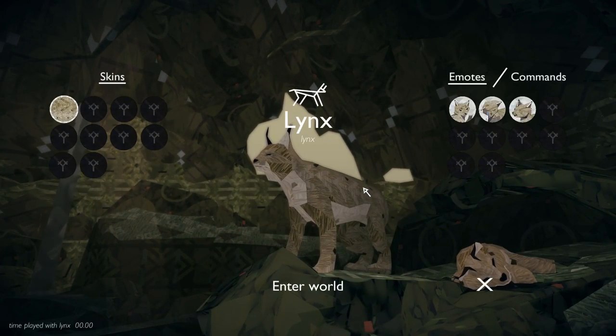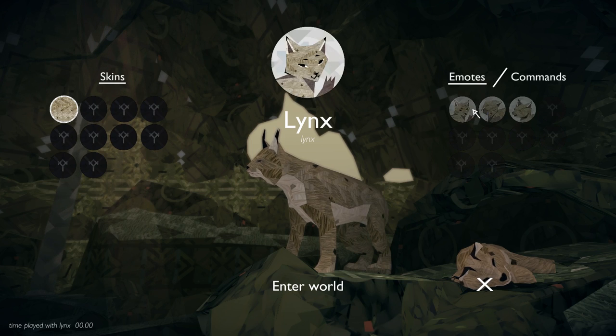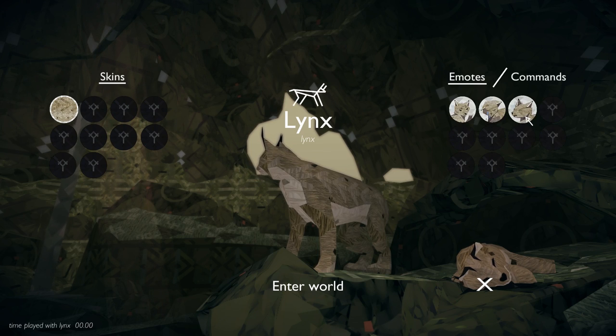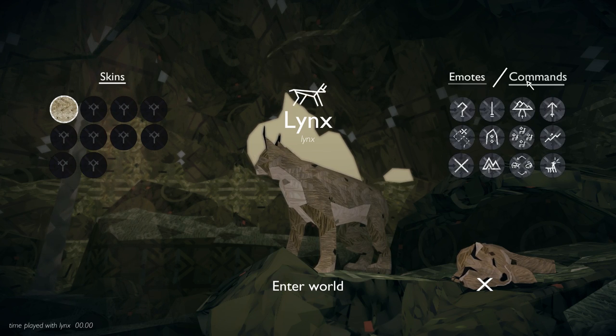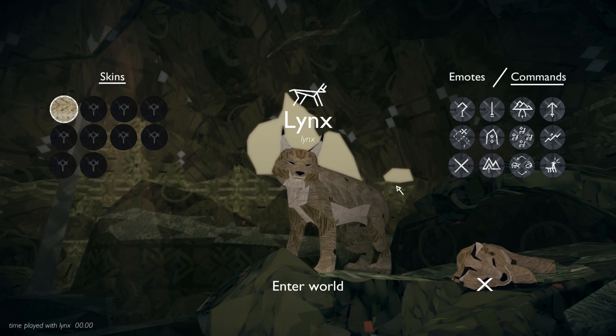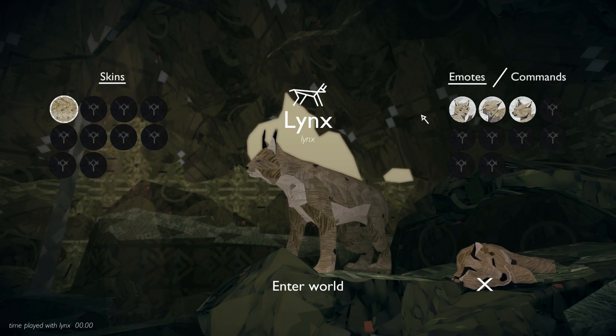Actually we need to pick the Lynx because, of course, we love cats on this channel, so we have to pick the Lynx from Shelter 2. This is actually our Lynx mother, and we only have one skin to use with her. There are some emotes she can use — a little waving emote and a crying one, which hopefully we won't have to use. And then a little smile, which is adorable. I'm not really sure what these commands are exactly, probably to help tell people where we're going, because there's no chat in this game. The way of communication is strictly through these different emotes. So let's go ahead and enter and see where we are.